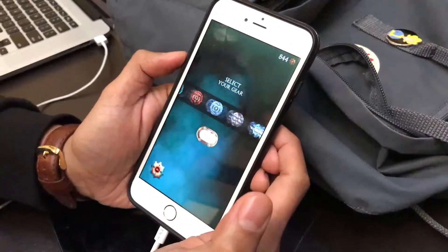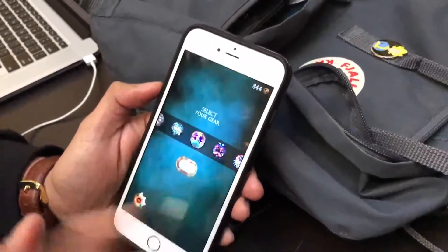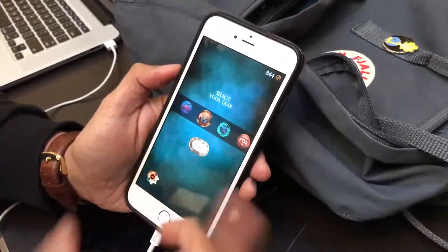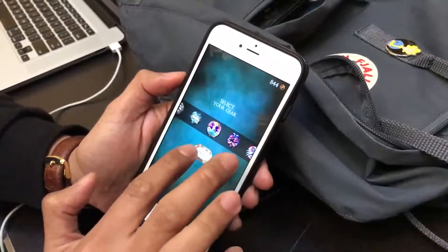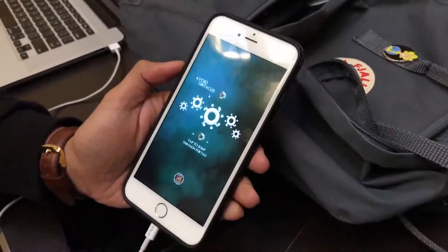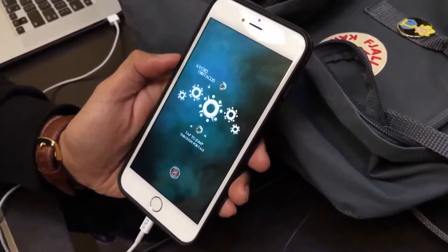Here's the layout. So there are multiple different characters, or gears, you can select from. The whole idea is very simple — avoid the obstacles, tap and jump through different corners.